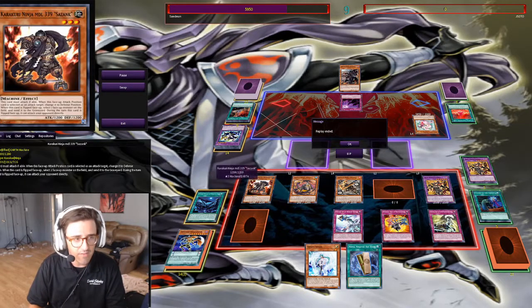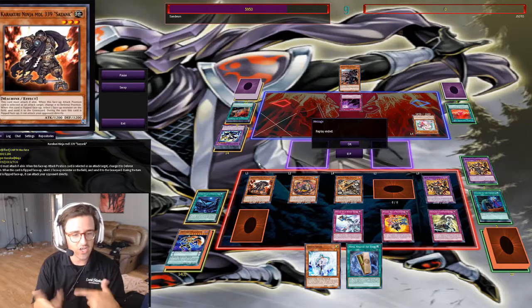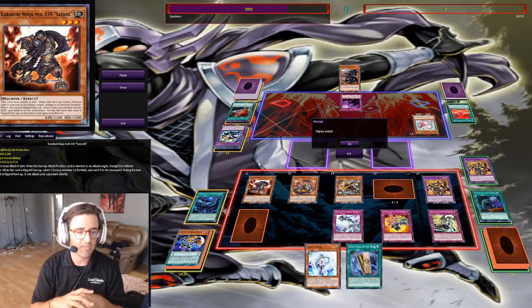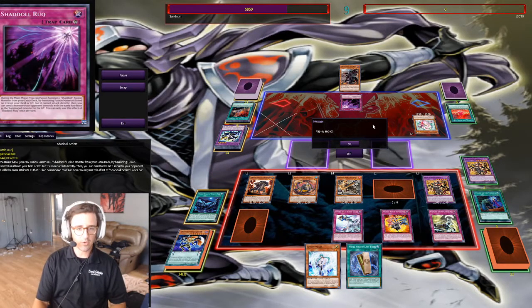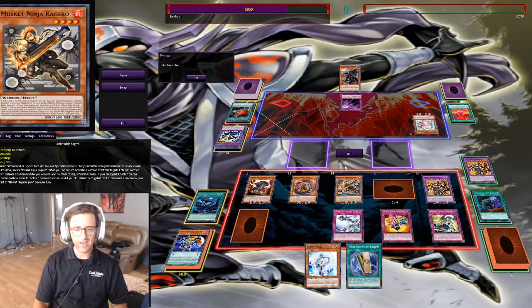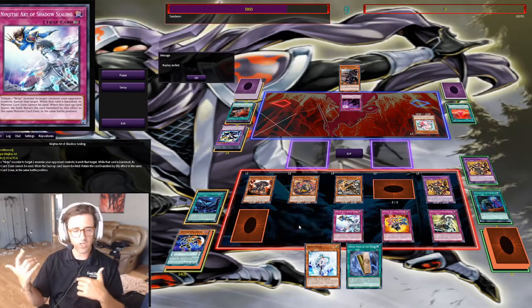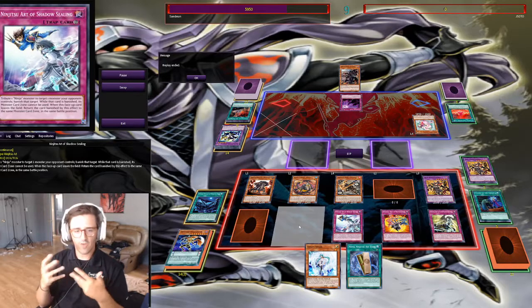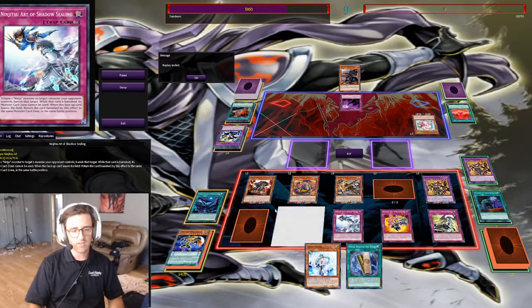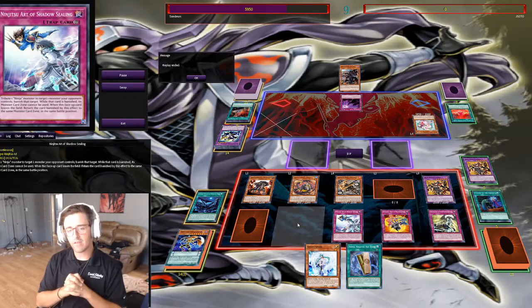Let me know what you guys think down in the comments — if you guys like the Sazank, or is he just taking up room in the deck? I only run one, but I made another deck where I just constantly abuse him with three in the deck, because he's not once per turn so you can activate multiple on the board if you need to. Let me know what you think of the Sazank play and what you guys think of the duel. I thought it was pretty cool, I'm pretty proud of it honestly. If you guys like the content, be sure to like, comment, subscribe, and let me know what you guys want to see. If you want to see a deck profile version of this deck I can make that — but if you guys want more in-depth ninja combo and ninja fun idea videos, just let me know. I would love to make them because this is a deck I just genuinely have a whole lot of fun messing around with. Thanks for checking out the channel, hope you guys have a great day.